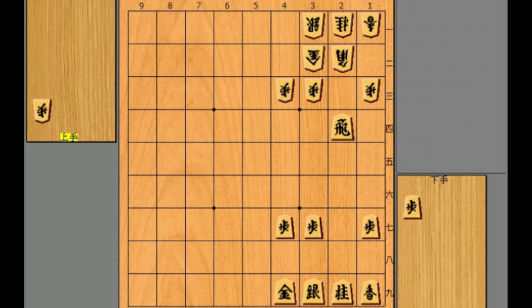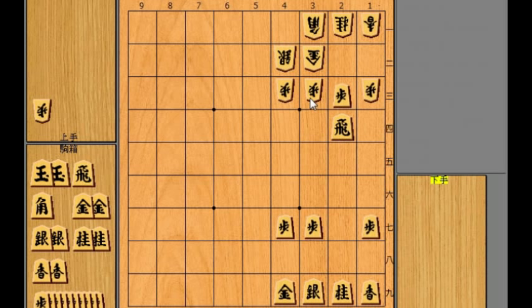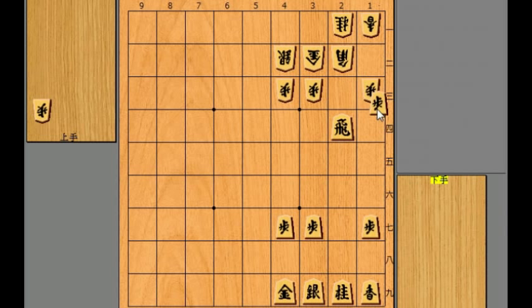Now another example. At this position, let's suppose white played 7-4b instead of dropping the pawn. So what is your next move? Some of you might think it's pawn to 2c, but this is not a good move. The bishop can easily go back and nothing happens. And what's even worse, you might lose the pawn, because white can kick the rook away, then block it with the pawn and take it. So dropping the pawn to 2c is not a good move here.